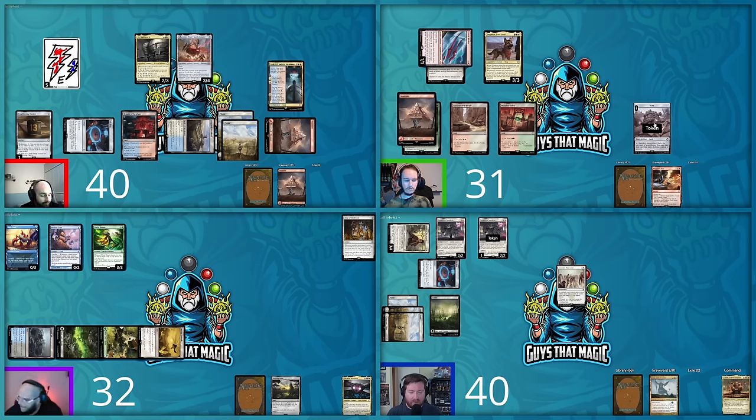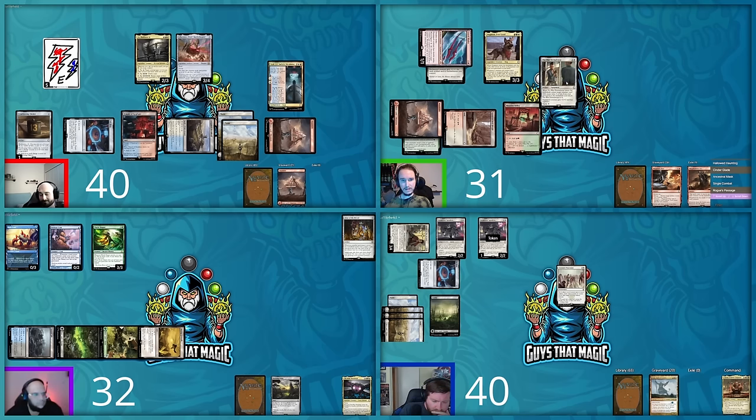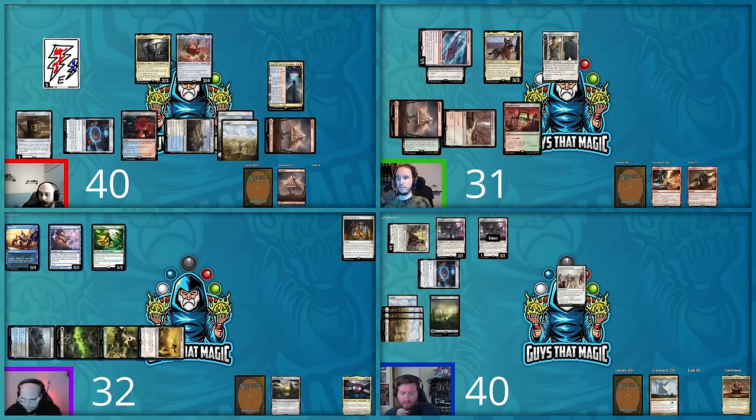Shane's turn — Lizard Blades stays tapped due to the stun counter. Shane cracks his Junk token, exiling a Blasphemous Act. He filters his mana to get red/white and casts Pre-War Formal Wear, an equipment that on ETB returns a creature with mana value three or less from the graveyard to the battlefield attached to it. He grabs Ian the Reckless from the graveyard and puts Pre-War Formal Wear on him — giving +2/+2 and vigilance. Shane passes.